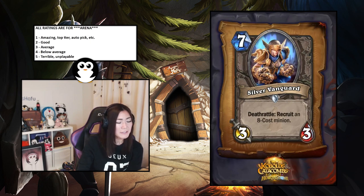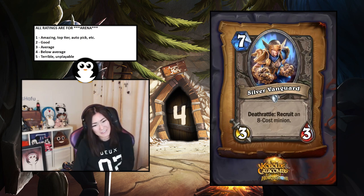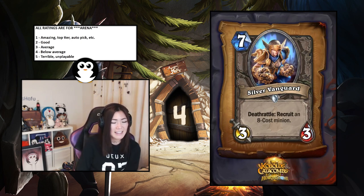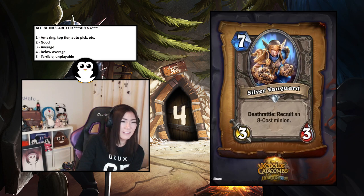Silver Vanguard — deathrattle: recruit an eight-cost minion. The problem is you have to have an eight-cost minion in your deck, and I'm not really sure how likely that is in arena. Even if you have one, it's hard to know if you'll have drawn it already. I'll put this at four — below average to terrible depending on whether you have one. Even if it goes off it's very slow.